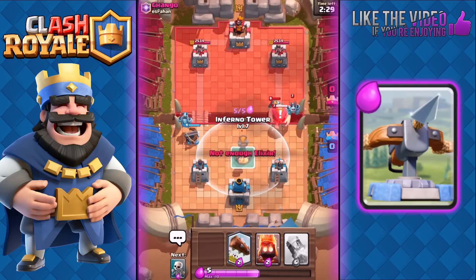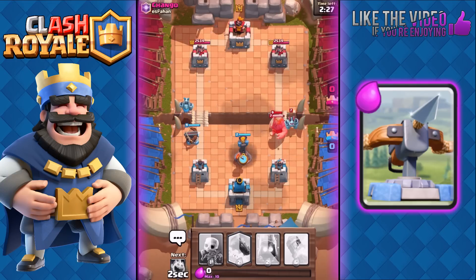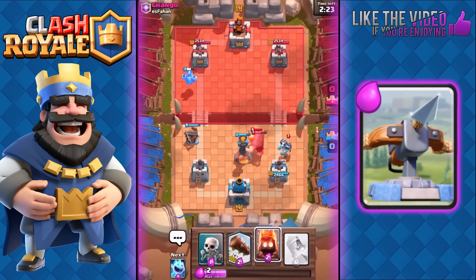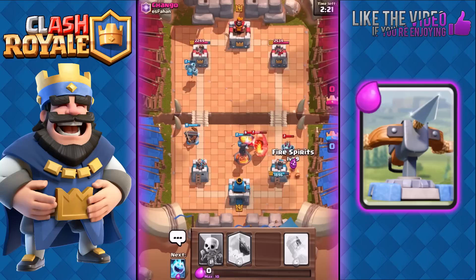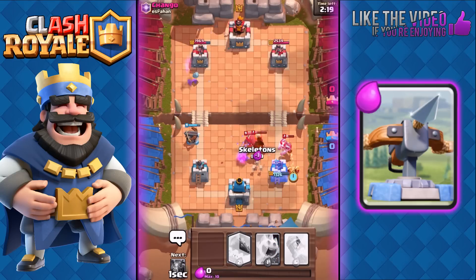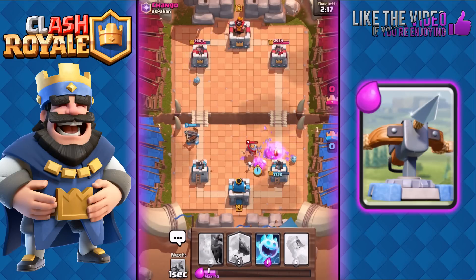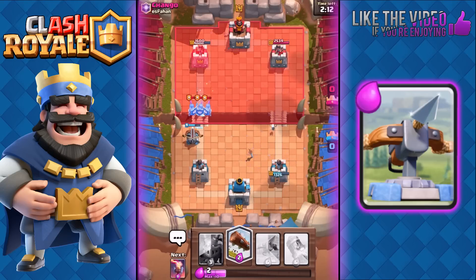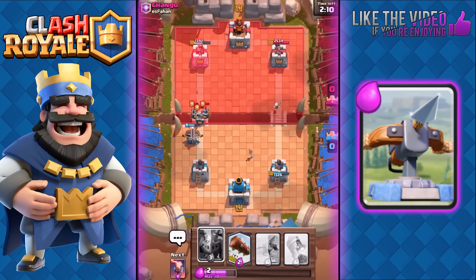We're gonna use the Inferno Tower — a Giant is gonna block my Expo unfortunately, so we need to stop that Mega Minion. We'll use Fire Spirits to finish off the Mega Minion, and then Ice Spirit with Skeletons should finish off the rest. Then we'll use Ice Spirit to freeze his Guards, and our Expo is gonna deal some very good damage to his tower. We'll let our Arena Tower finish off the Guards.